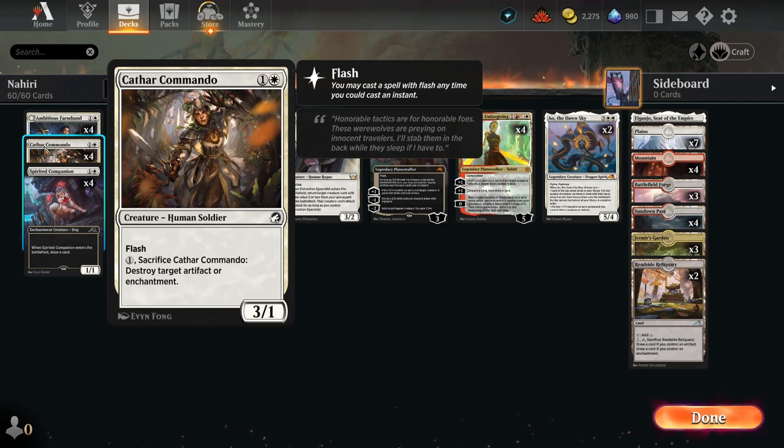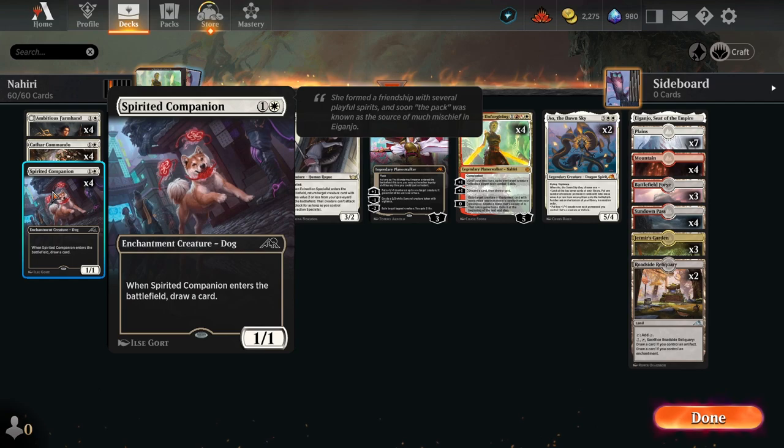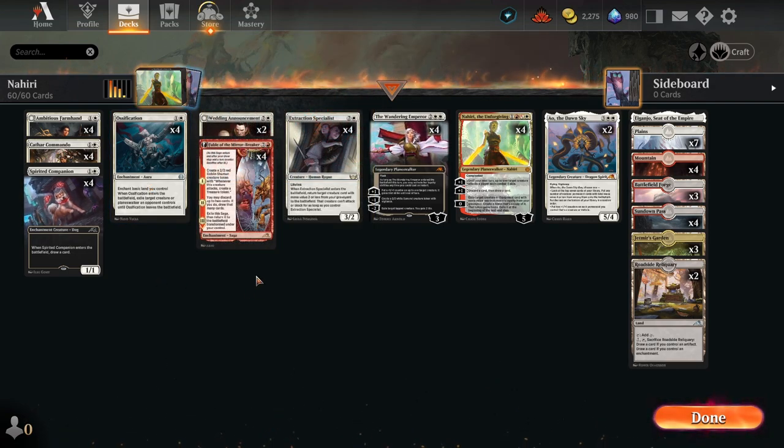Or we can keep bringing it back as kind of a Disenchant-on-a-body effect. Next up we've got Spirited Companion, a nice two-drop that draws us a card, and we can reuse it for more card advantage. One of the newcomers to this deck is Ossification from Phyrexia: All Will Be One - it enchants a basic land we control, so it kind of needs to be in a two-to-one color deck. Then we can exile a creature or planeswalker until it leaves the battlefield - a pretty good rate for a two-drop.